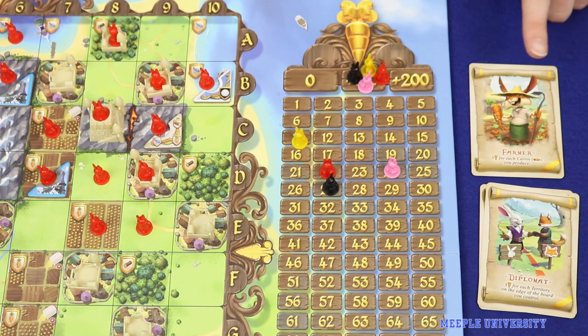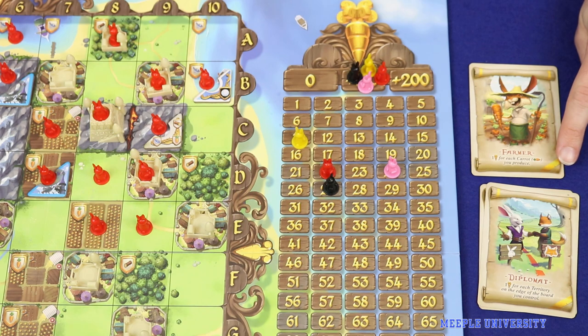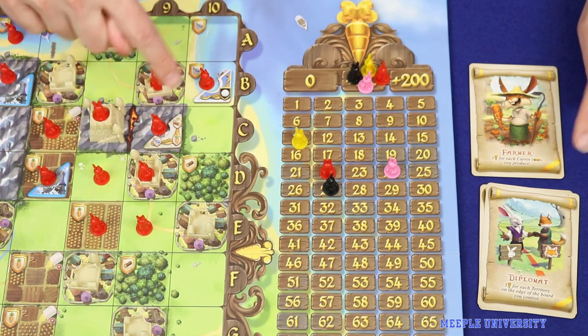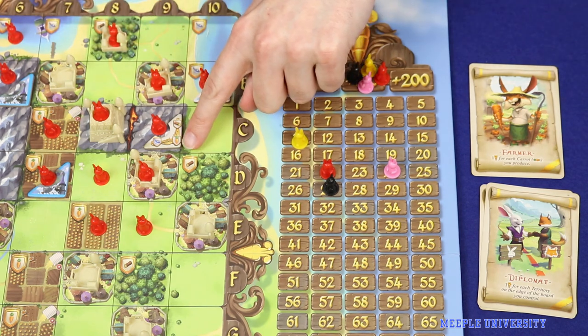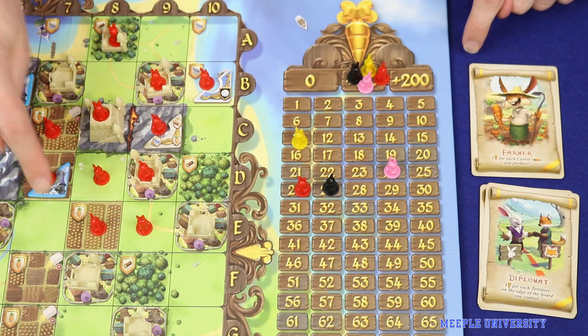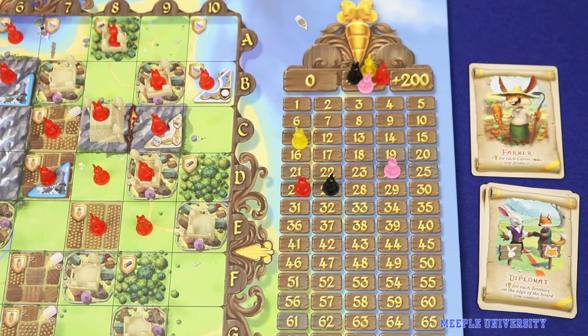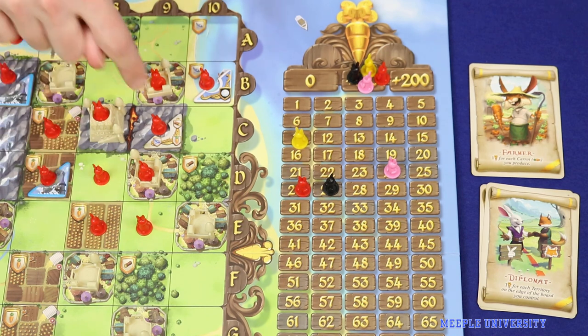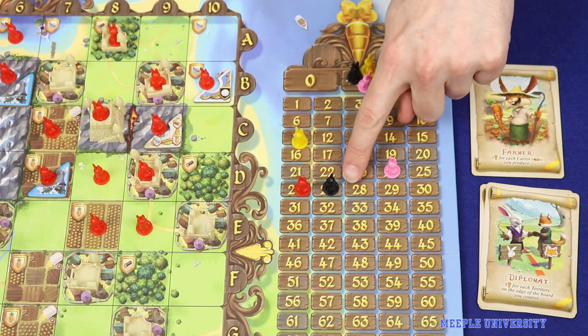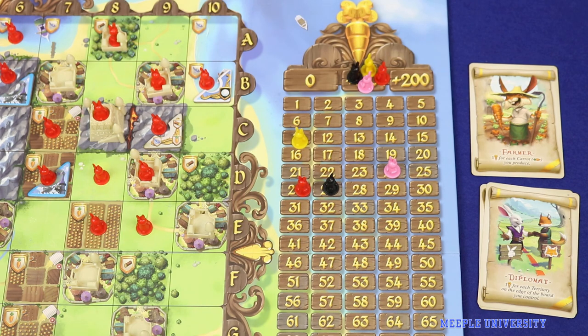For example, a mission card giving one victory point per carrot produced would count each individual carrot — one, two, three, four — for a total of four points, whereas when scoring those carrots in regular round scoring, they would only count as a single resource type once for that fief. There are some special parchment cards clarified on page 11 of the rulebook. The player with the highest score wins, and if tied, victory is shared.